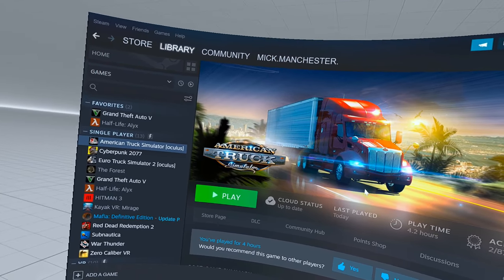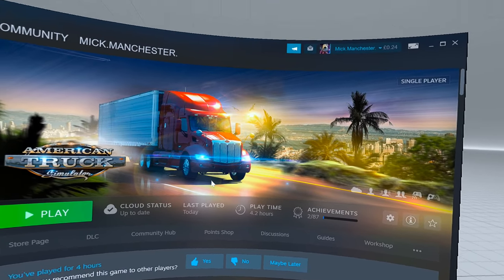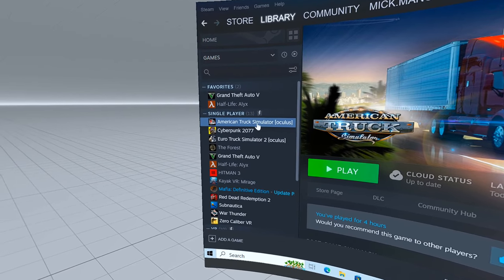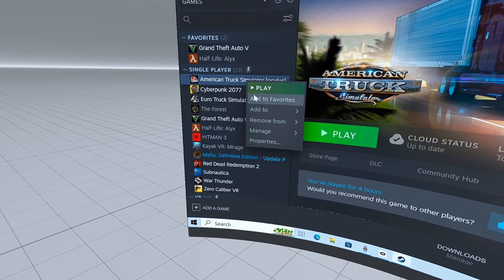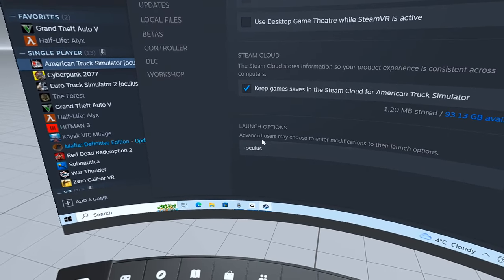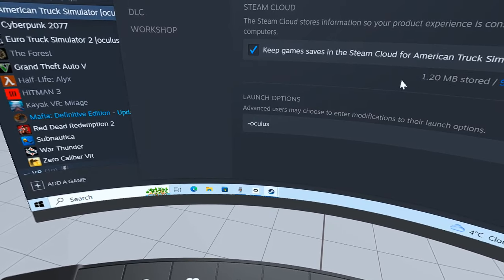Today I'm going to show you how you can play American Truck Simulator in virtual reality. It's dead easy — really easy, you don't even need a mod for this. Just right-click on American Truck Simulator, go down to properties, and in general, right at the bottom, type in what I've typed in there — it's minus Oculus.